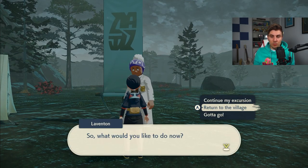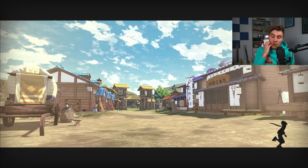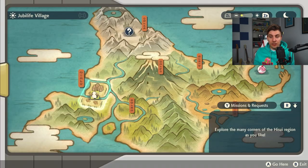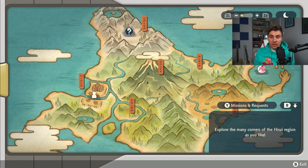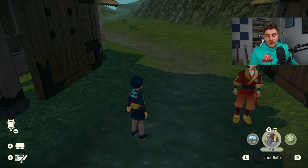We'll do it one more time just to show you. We come back to the village and normally Tediursa would be there — nine times out of ten it would be there. But you can see it's not there again. We've got a Hippini over here and a massive mass outbreak up at the top. So the mass outbreaks have changed.